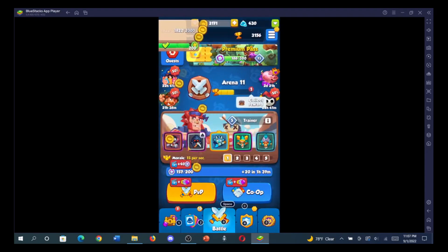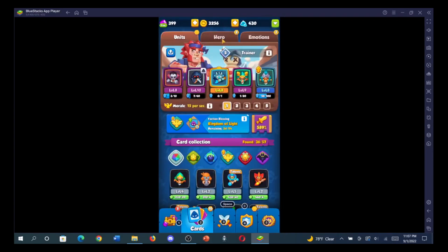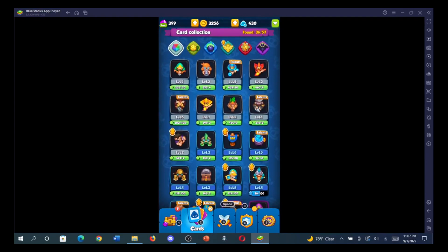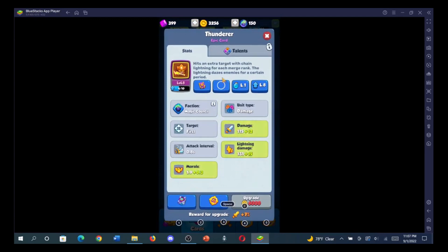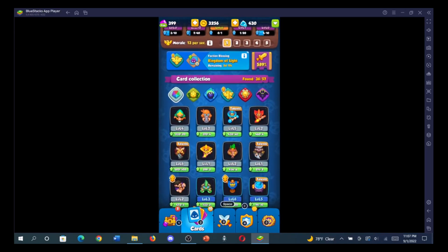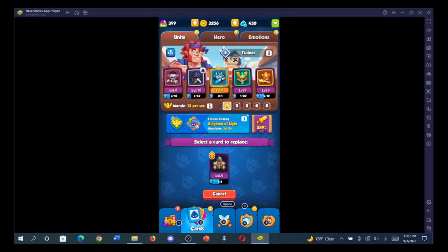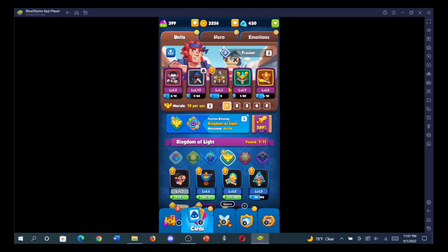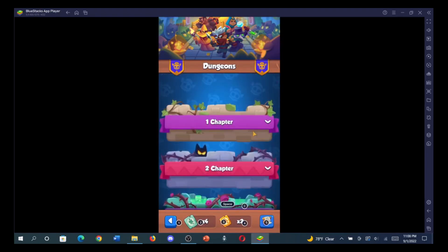Sometimes ads are required to continue. For the co-op strategy I'll play the lowest level to show you quickly. I'll use this unit that hits an extra person with lightning and dazes them, plus an area-attack unit. In the beginning you might also use a unit that upgrades over time. The mana-giving unit is great for co-op — you can test and play around with combinations. I honestly love this game.